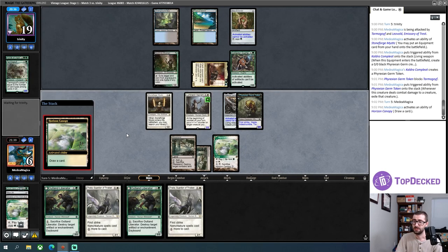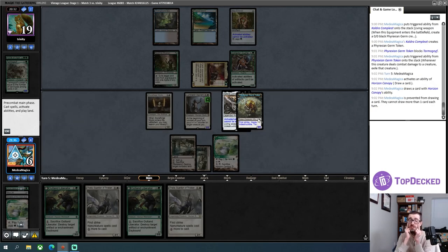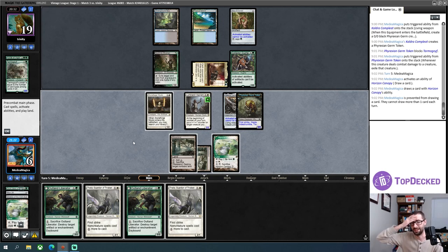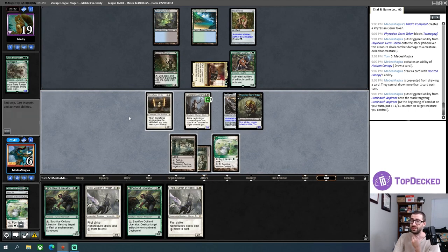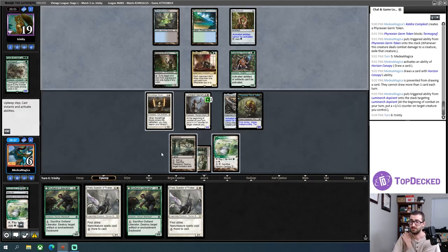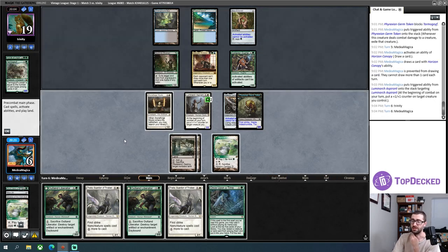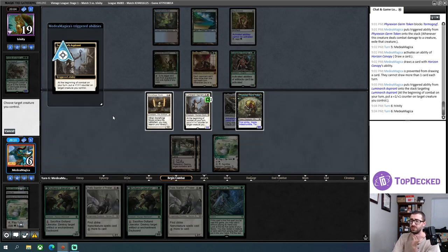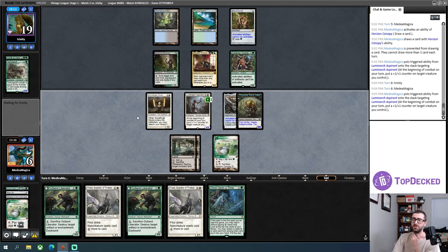I should have gotten rid of the Leovold first to get rid of Underground Sea without allowing my opponent to draw a card. I'm super tilted — I've spent about an hour in queue waiting for my matches total between these three rounds. I gotta get my head out of my butt. I think I just punted this game. I have to Wasteland the Underground Sea and give my opponent a card. I'm going on the defensive — my opponent makes a move with Deathrite Shaman trying to eat something for damage. I'll take two.